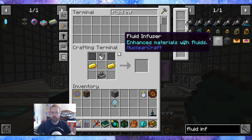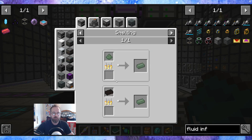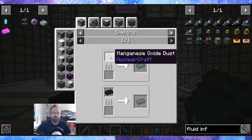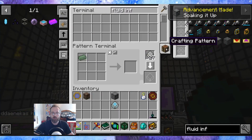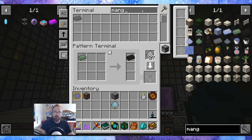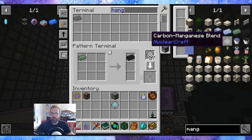And then we also need — I'm going the long way. Manganese dioxide needs the fluid infuser, and we need the manganese oxide ingot, which is smelted. That comes from smelting the crushed rotokracite, which we have a bunch of. So it is a processing pattern. Manganese. So we need the crushed rotokracite — needs to be smelted and we need to do a pattern for it.